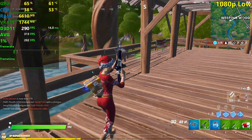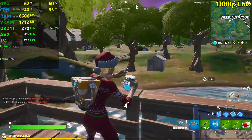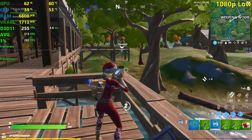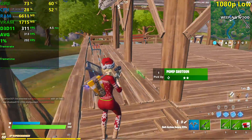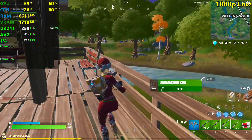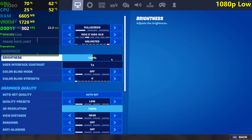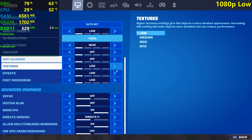Low settings result: 313 fps on average — that's insane, the most I've seen in the channel so far. This is also my highest-end GPU in the channel. 202 fps 1% lows. Did somebody say 240Hz? You can definitely have that experience with these specs — it's amazing.